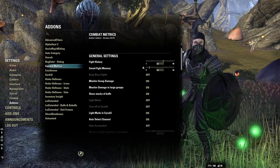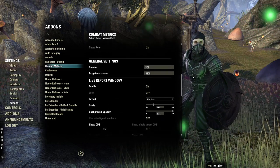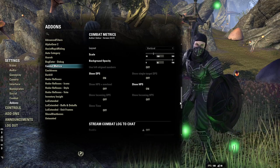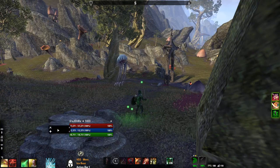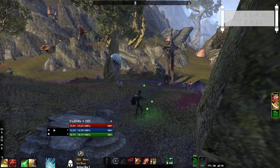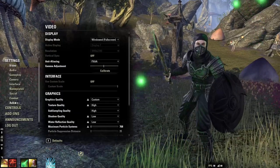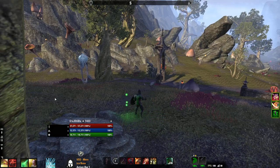Next one is Combat Metrics. The only reason I have this on my tank is because people in stream want to see what our group damage is when we raid, and some people want to see the healing output. You can click and drag it to move it wherever you want — when you first download it it'll be way up high, so move it immediately. The double swords icon shows your group damage and the single sword shows your single target DPS.